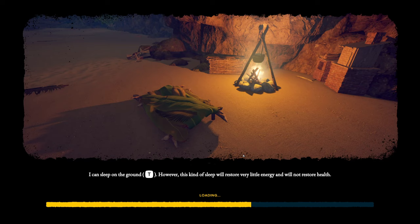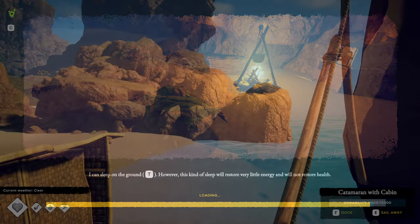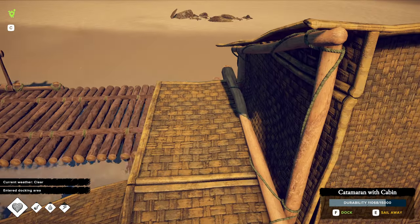That's the new way of fast traveling between different areas. You need a ship first to get to an island and build a dock there. You can't just fast travel anywhere right from the start — you have to get there first and build the infrastructure that allows you to do the fast traveling.